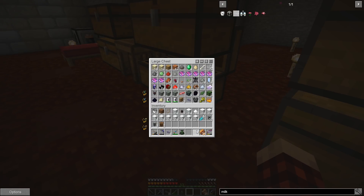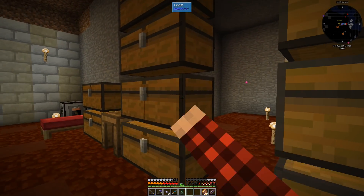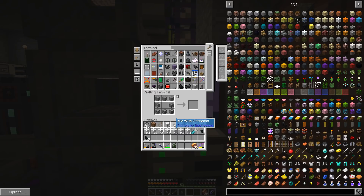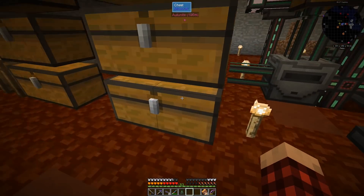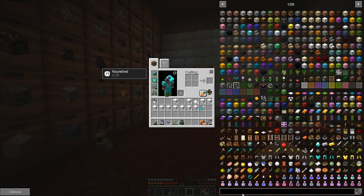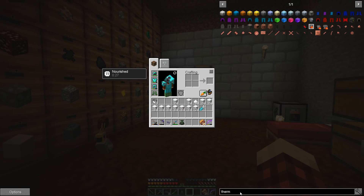We're just gonna throw all that stuff in there. Can we put this, this, and this in here? Not that plant fiber stuff — of course not, that'd be too easy. But that could go in there. Yeah, perfect.